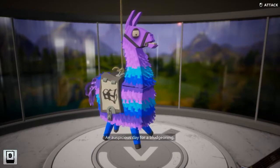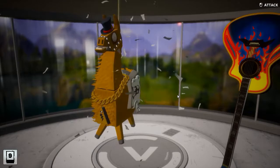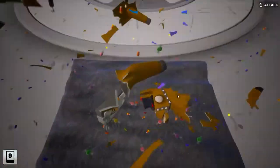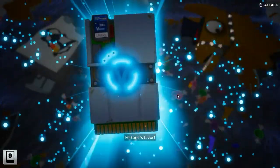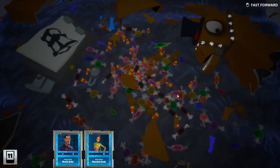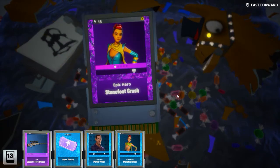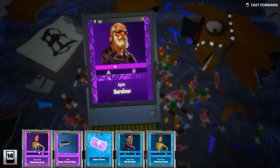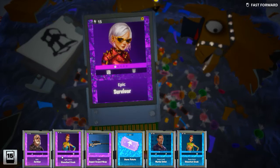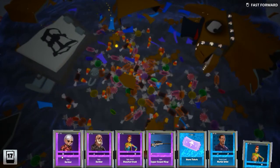And this is the second one. We have only two of those. Let's go. Stonefoot Crush — sniper rifle, epic. That might be useful. Double hero, the same one, but this one is epic. Epic survivors. Epic survivors. And what do we get?